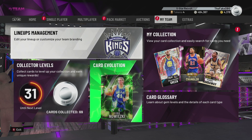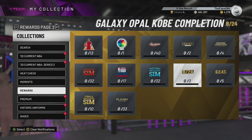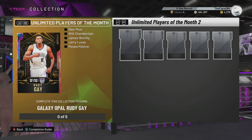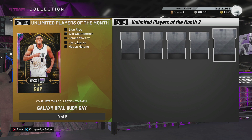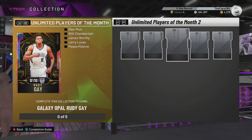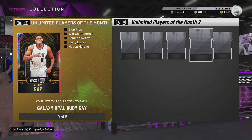He's got LeBron's dunk package which is really good, but he's not going to be as good as Rudy or Glenn. I think he probably slots in as the third best player of the month award, debatable with Dr. J. But he's better than Wilt, better than Worthy — Worthy only has 30 Hall of Fame badges, no way he's comparable. He's better than Jerry Lucas, who has got those T-Rex arms and is just not good. So he comfortably sits in as a good player of the month award.